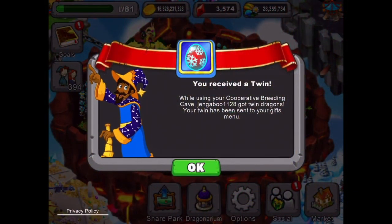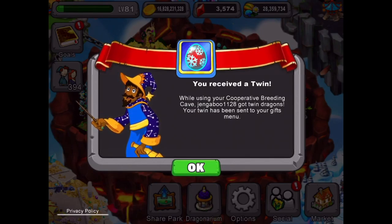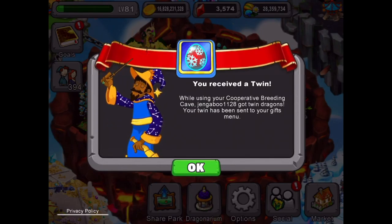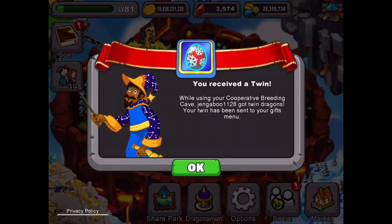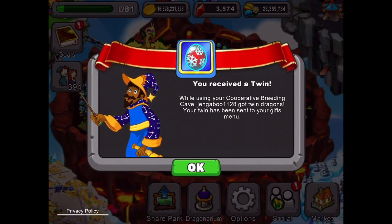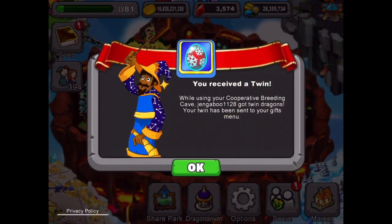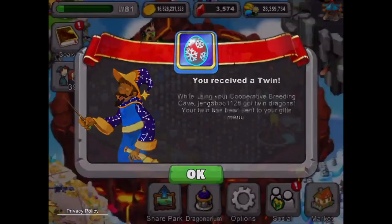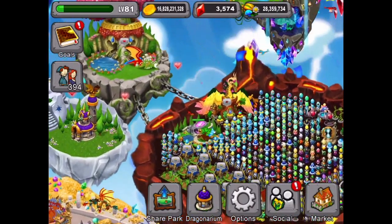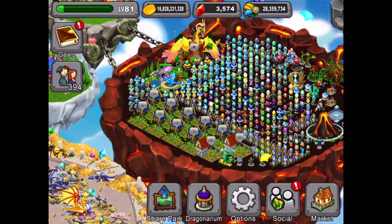Hey everyone, hope you have an awesome day. We're back here in Dragonvale and today's video is going to be all about the fifth anniversary. We're going to go through all the stuff that you are getting during this anniversary, including the new wormwood dragon. It's a pretty awesome looking dragon — we'll put up the splash screen so you can check it out. We've got it in the park and we're going to show you how to breed the wormwood dragon. We've got a twin here, and we've got a bunch of other stuff, but we're just going to focus on the fifth anniversary items for today.